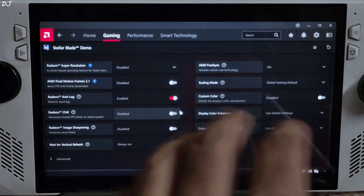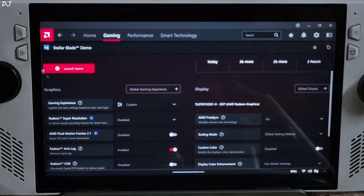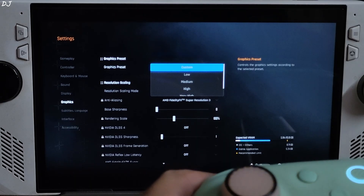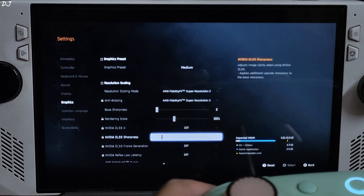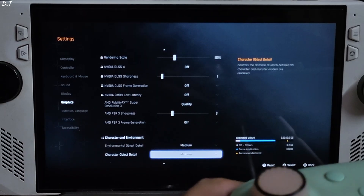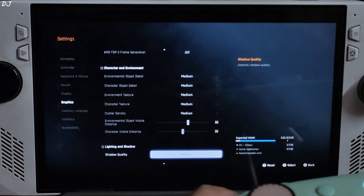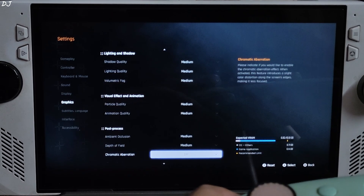No mods installed. In-game settings: FreeSync enabled, anti-lag from here. I will use the medium preset. Upscale is set to FSR3 using its quality preset, sharpness level 3. Not using FSR frame generation as it does not work properly in this game. I will disable post processing effects like depth of field.